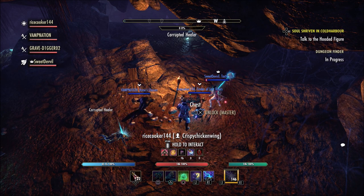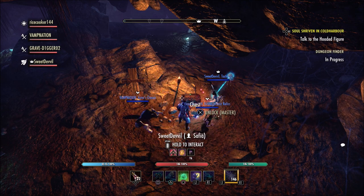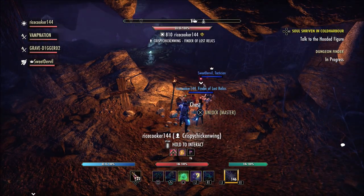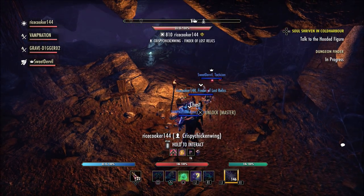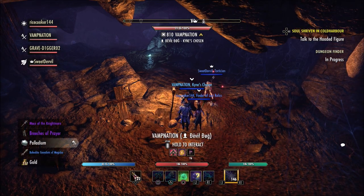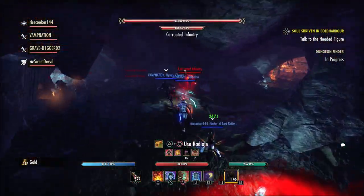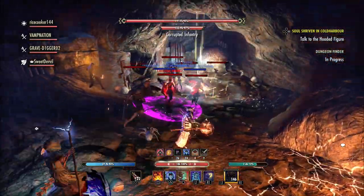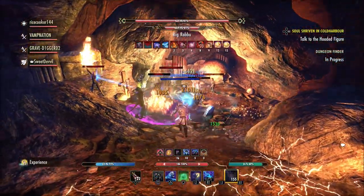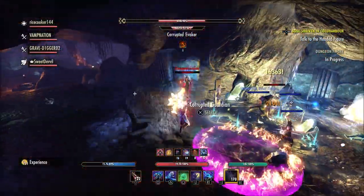It is a big frustration when you get around an NPC or you're trying to do your daily crafting writs and there are tons of pets out — whether it be sorc pets, whether it be the bear from the warden. A lot of times you cannot see what you're doing. Even if you go to the furniture vendor on Fridays, a lot of times people have their pets out. Most people are usually going to put them up, but sometimes people may forget or just not care. It is just very frustrating if you're trying to get somewhere or do something with an NPC.